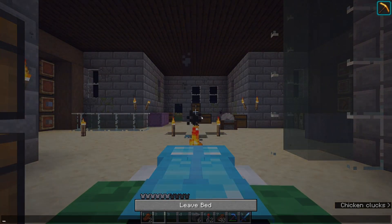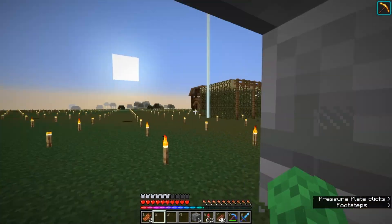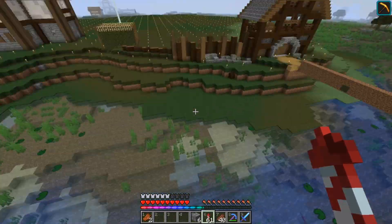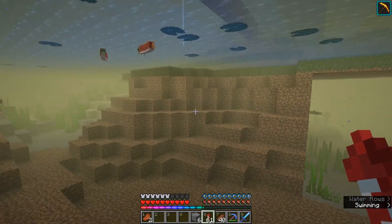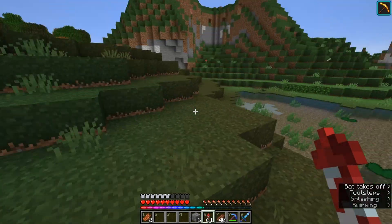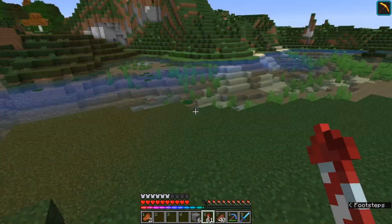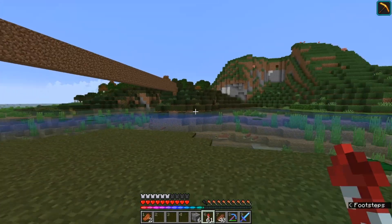We do have a slight change in plans on what we're going to do to wrap up today's episode. Instead of building the wall, we're going to build a bridge. I went out and threw down a little bit of dirt just so I could kind of wrap this area down under a bit more. I have a bridge idea that is like half fleshed out - I kind of threw a design together. I put up like two or three different designs in my creative world just to try and decide on what I wanted to do, and I have a good plan for it.